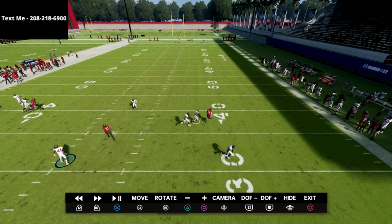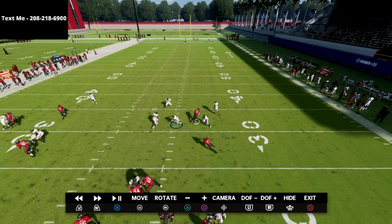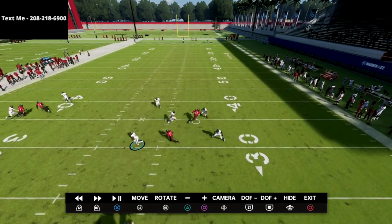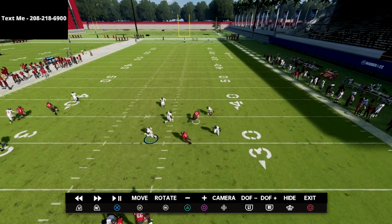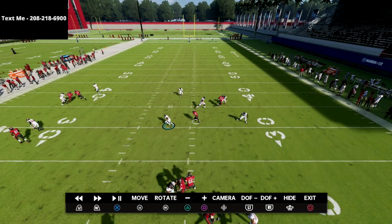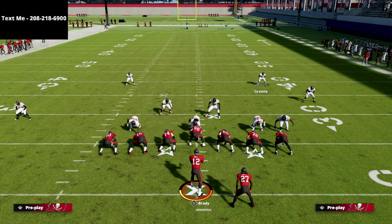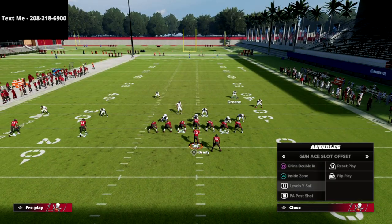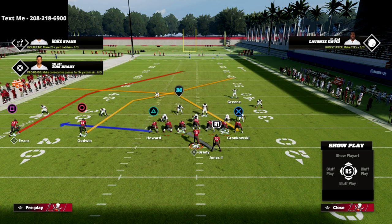The corner route is bagged — no way to throw that. The three-rep goes over there for some reason, but he's taken away. Then your job is this angle route — this angle route is yours. From this formation I don't find there to be a major issue yet with crossers, so let's go to PA Post Shot.